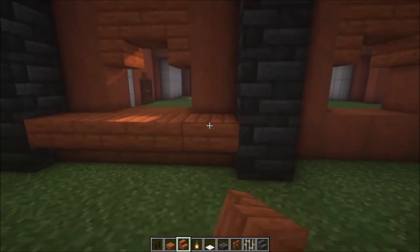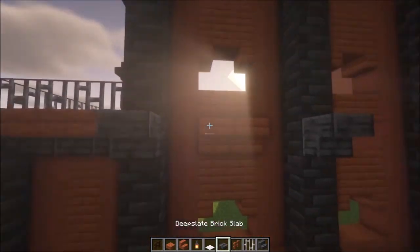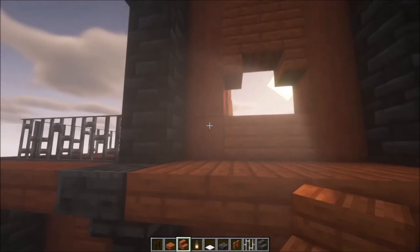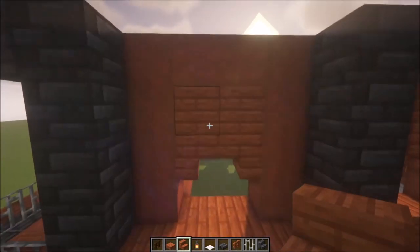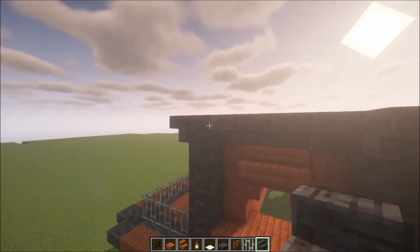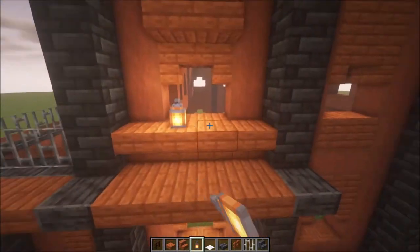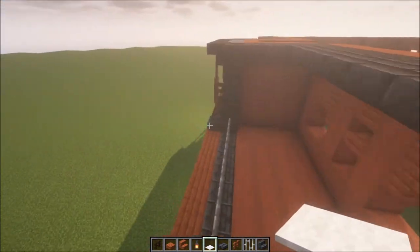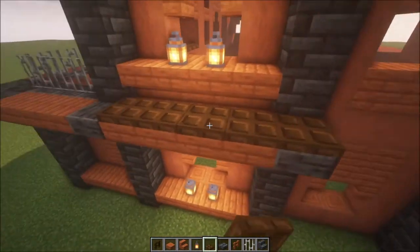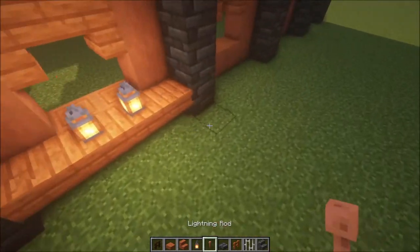Add some acacia stairs upside down, then add some stairs on top of those as well, following this pattern with some slabs. Do the same thing again here, add stairs like this, and on top add the deepslate going across. Take some lanterns and place them in if you want to — it's not necessary. Add trapdoors here going in front as well. For the pillars, follow this shape and add the lightning rods.